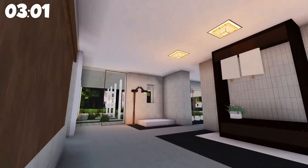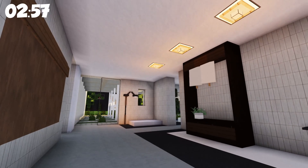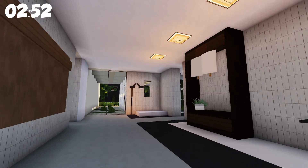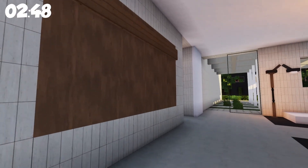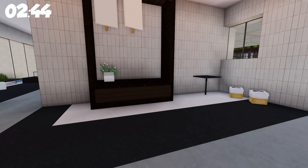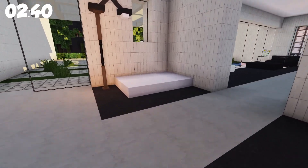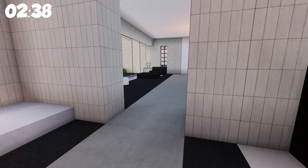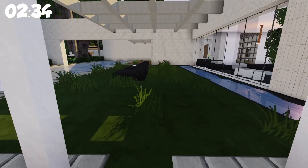Coming in, you enter the entryway. The name of the game for this house is white, black — kind of monochromatic — but it feels warm. Things like this painting on the wall with the wood texture kind of helps it feel warm. I love the entryway; you've even got some shoes there, a little hall table, and a little area to sit and take off your shoes. The entryway goes right through into the back, which I think is kind of cool.